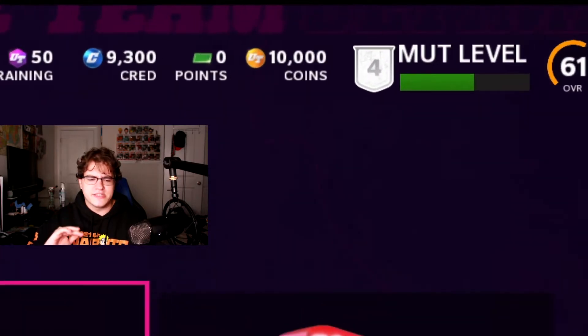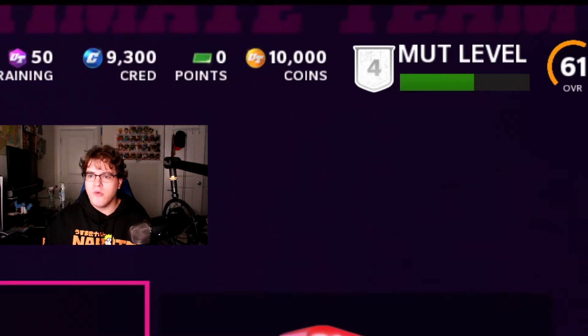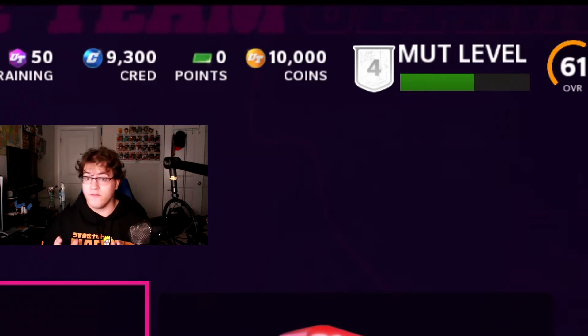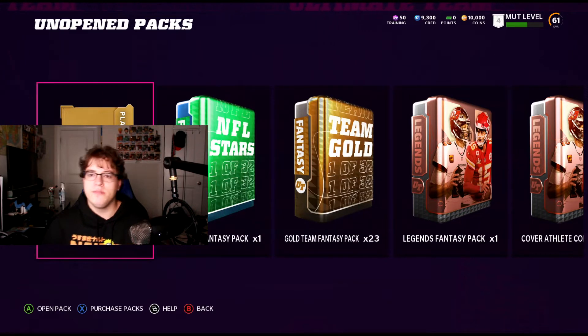Something quick to note — my MUT level has actually stayed the same on PC as it is on console, at level four. Credits are still the same, but my coins, points, and training are all different. We're just going to get right into it. We have a get-a-gold 70-plus player pack, an NFL Star fantasy pack, a gold team fantasy pack.